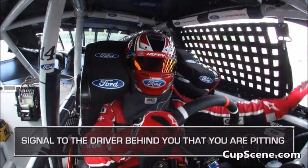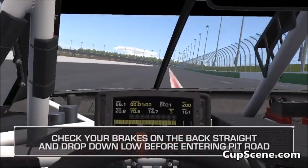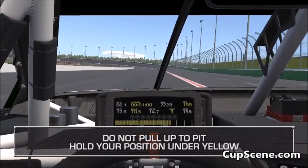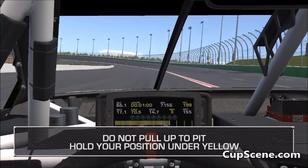Signal to the driver behind you that you are pitting. Check your brakes on the back straight and drop down low before entering pit road. Do not pull up to pit. Hold your respective track position under the yellow flag.